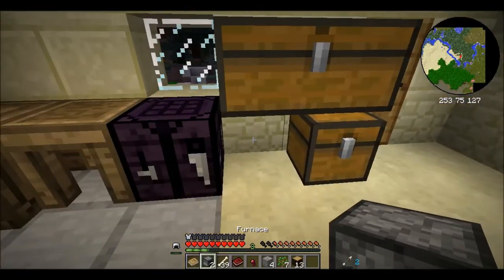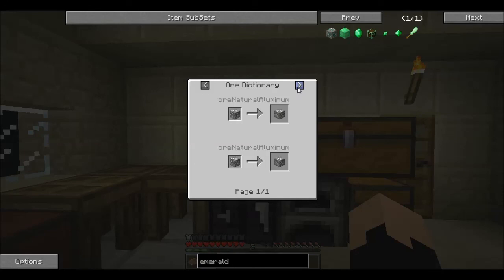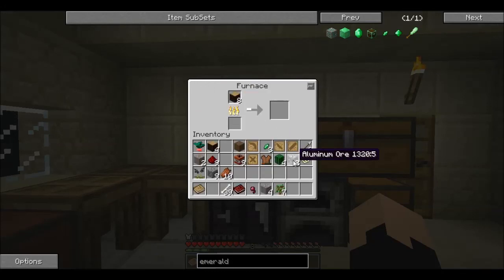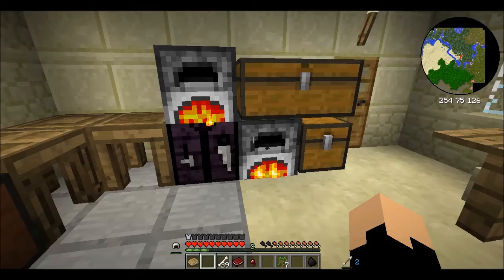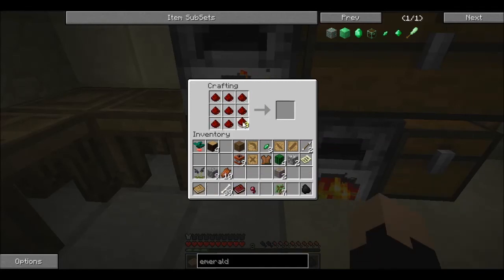Let's see — what does the furnace do? Let's throw two sticks in there to cook up a bit of charcoal. Put those all up into charcoal. Ore dictionary. Smeltery. Going to turn on to aluminum. And this is 1.5 so I can do this — I have to click it, of course.